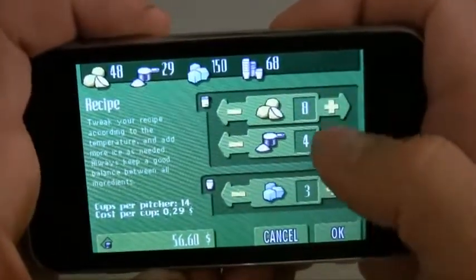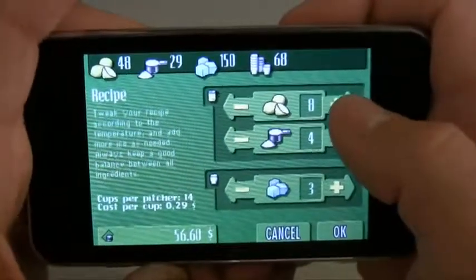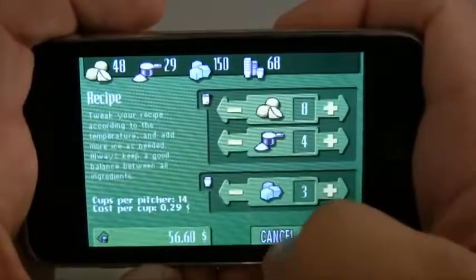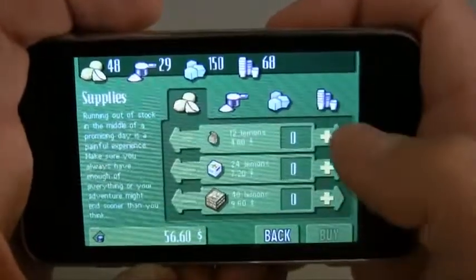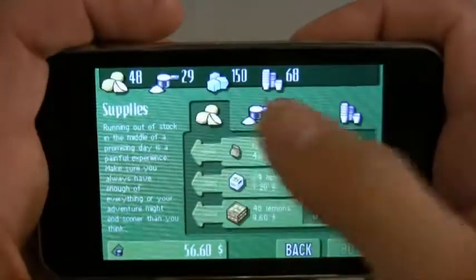You can change your recipe if you click on it. That's a pretty good recipe right there if you guys are getting stuck: eight lemons, four cups of sugar, and three ice cubes. You want to change your ice cubes depending on the day. And of course, to buy supplies make sure you are stocked up. Here are your supplies in the top right.